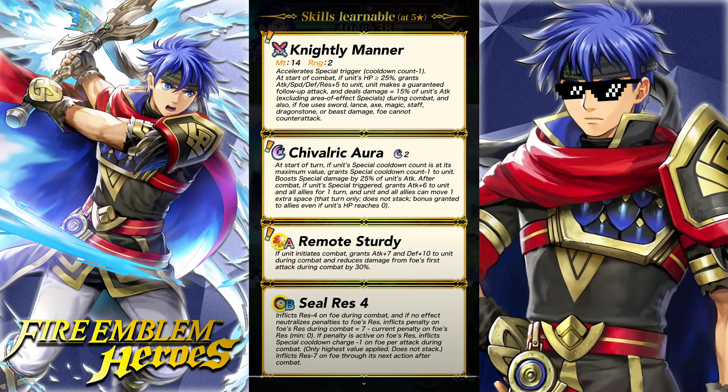Is that not every single weapon type? Swords, lances, axes, magic, staff, dragonstone, and beast — so daggers and bows can still counterattack him. What's the point? Why not just give him full-on Fire Sweep? Why allow bows and daggers to counterattack?